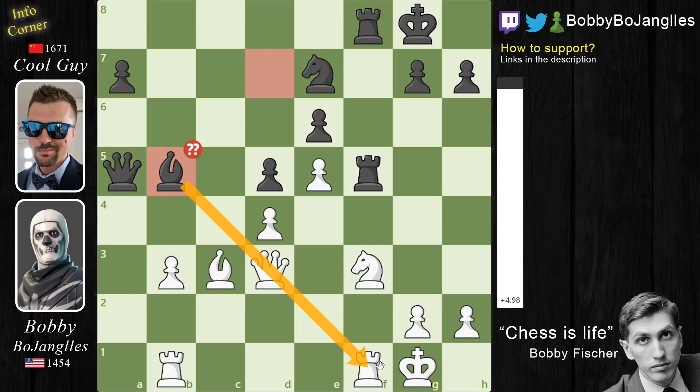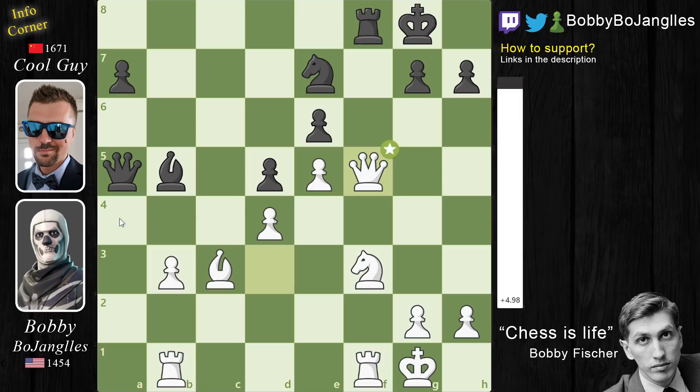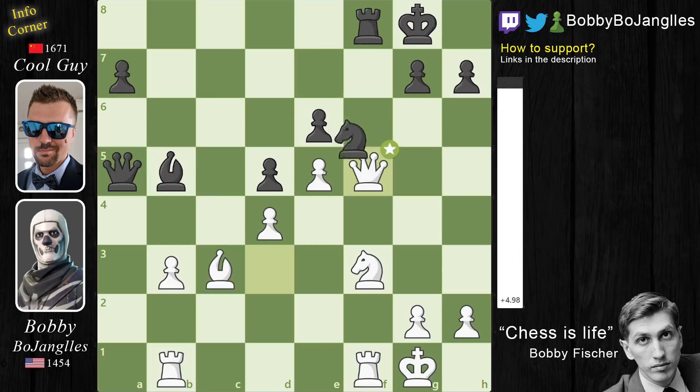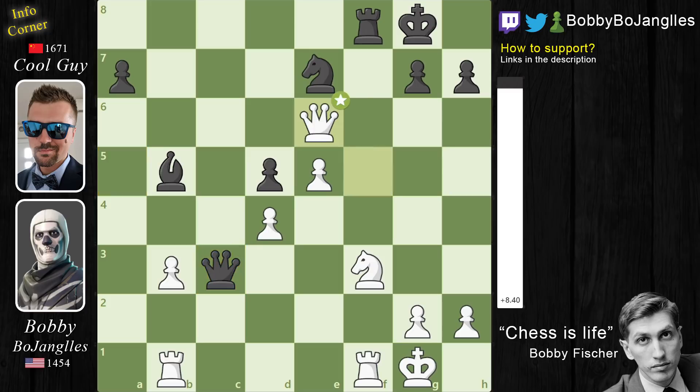For those of you that were able to do it, congratulations — this is the position from the thumbnail. For those of you that just want to enjoy the show, it's Queen captures F5. The best continuation for Black is captures captures captures captures, and now White is up a full piece and will probably go on to win the game. But instead we have Queen captures C3, trying to keep the Queens on the board, but it's too late because White has another move that secures the win: Queen captures E6 check.